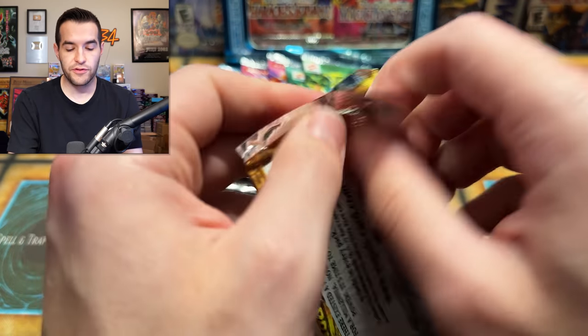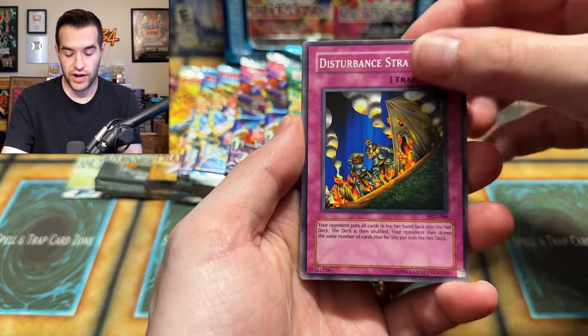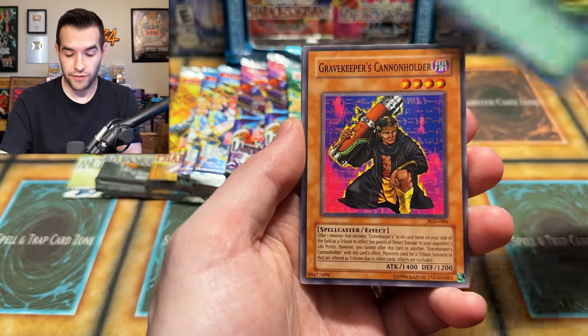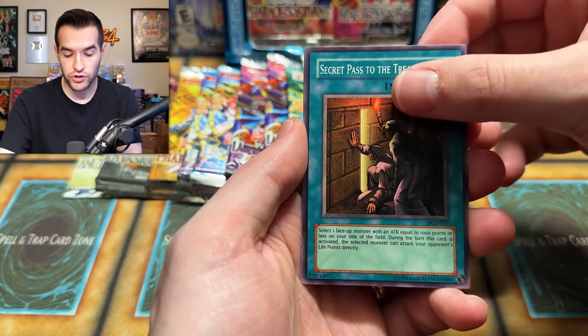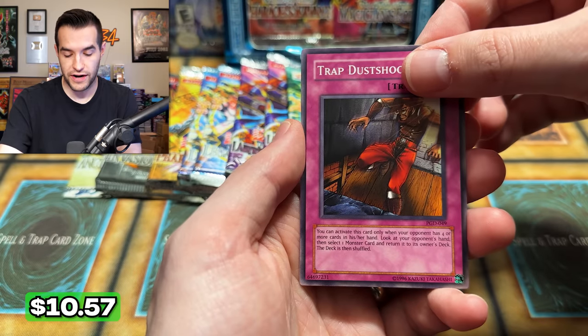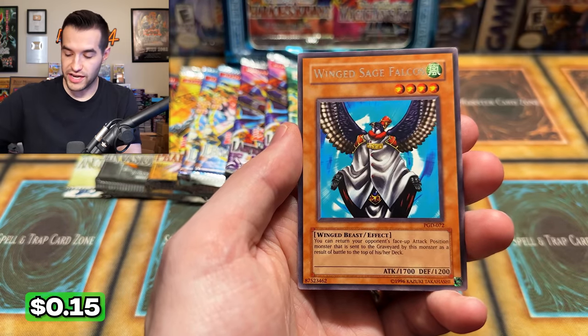Pharaonic Guardian, at least give us Trap Dustshoot, Metamorphosis, Maiden of the Aqua, all that good stuff. Give us some of that to help us be saved from this opening. Disturbance Strategy — pretty rough so far. Gravekeeper's Guard, Hieroglyph Lithograph, Gravekeeper's Cannon Holder, Different Dimension Capsule, Swarm of Locusts, Secret Pass to the Treasures, Trap Dustshoot! There we go — that's going to be a few dollars. And will we get a foil as well? We will not. Wing Sage Falcos. So we got a Trap Dustshoot — that's great. Best card yet is a common card.